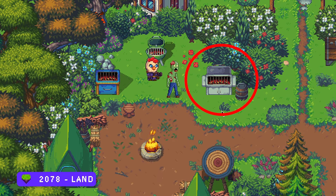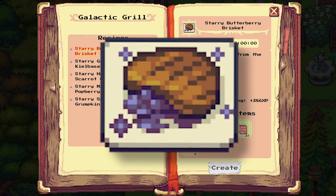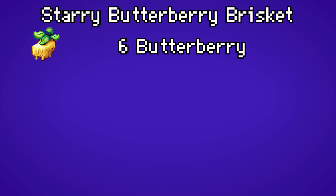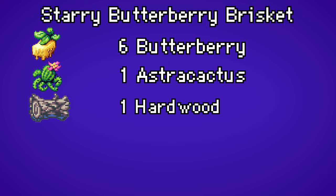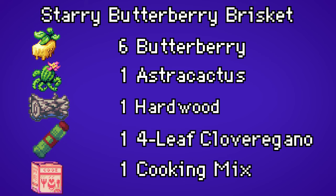You need to have cooking level 26 to grill any of these recipes. For the starry butterberry brisket, you need six butterberry, one astra cactus, one hardwood, one four-leaf clove oregano, and one cooking mix.